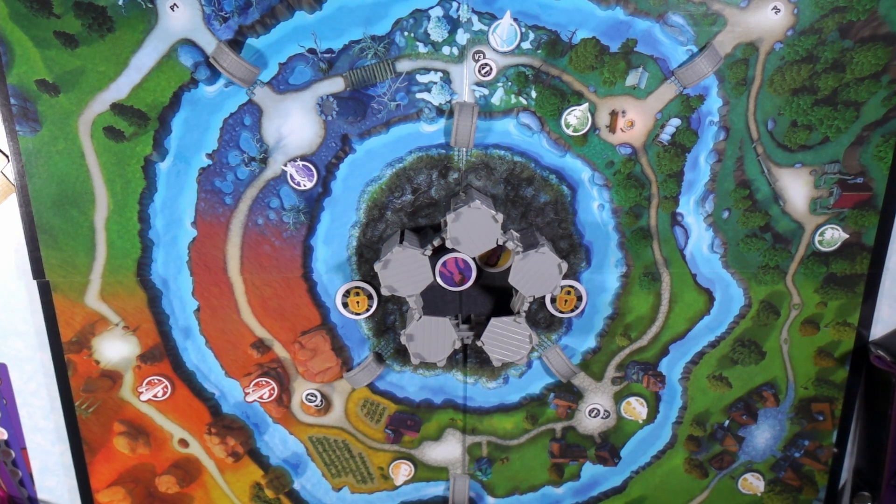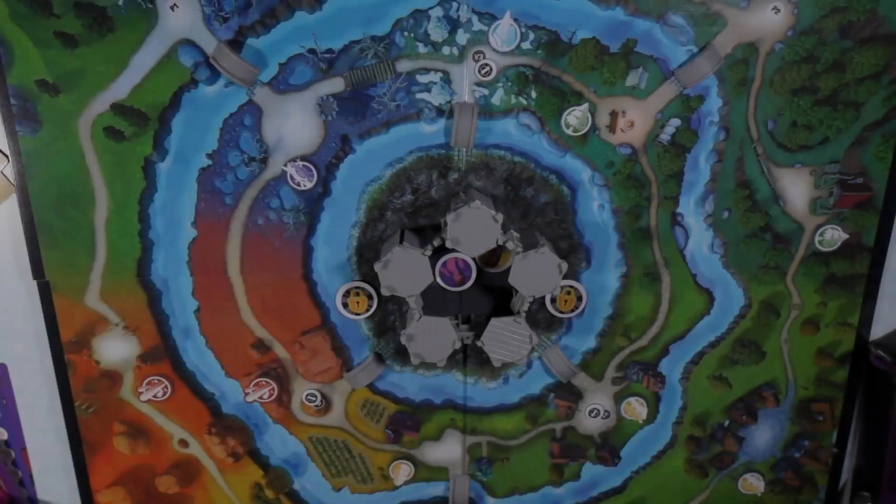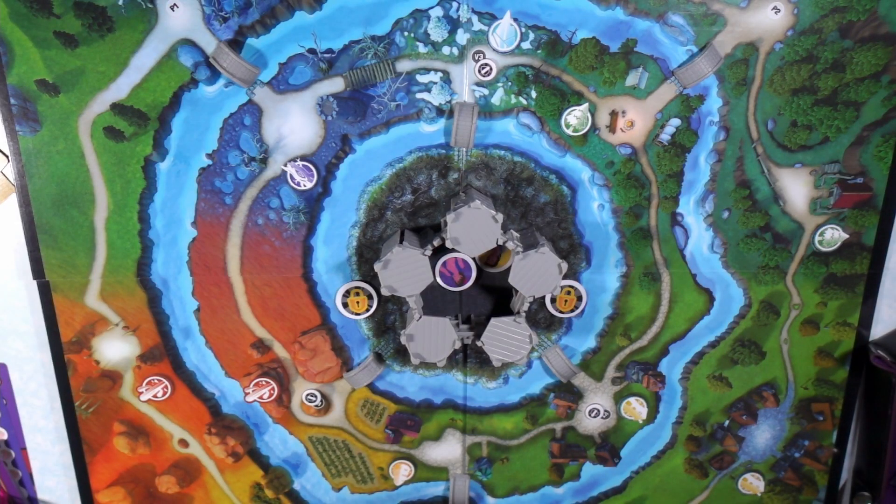Next you're going to put out the villagers. It doesn't matter the colors — you just take one villager and put them at every spot that has some kind of iconography. There's this little cactus sitting next to these spots here, so they're going to get one villager piece.